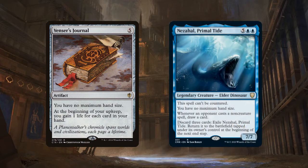We've also got Nezahal, Primal Tide — a 7/7 legendary Dinosaur that costs 5 and 2 blue. It can't be countered, it gives us no maximum hand size, and whenever an opponent casts a non-creature spell, we draw a card — ludicrous card advantage. You can also discard 3 cards to exile Nezahal and return it to the battlefield tapped at the beginning of your next end step, so we can dodge targeted removal and board wipes.